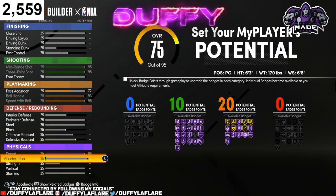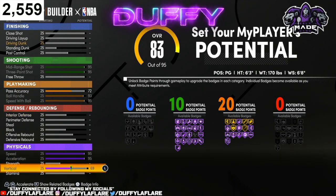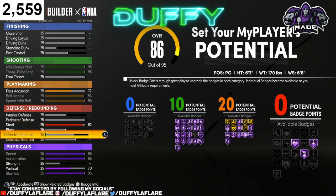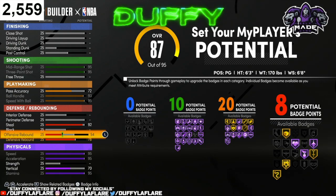We're gonna skip the physicals — max our speed, our acceleration, put our vertical to a 70, and then max out our stamina. For defense, we're gonna go ahead and max our steal to a 92, and then max our defensive rebound to a 78, and then leave our offensive rebound at a 54.